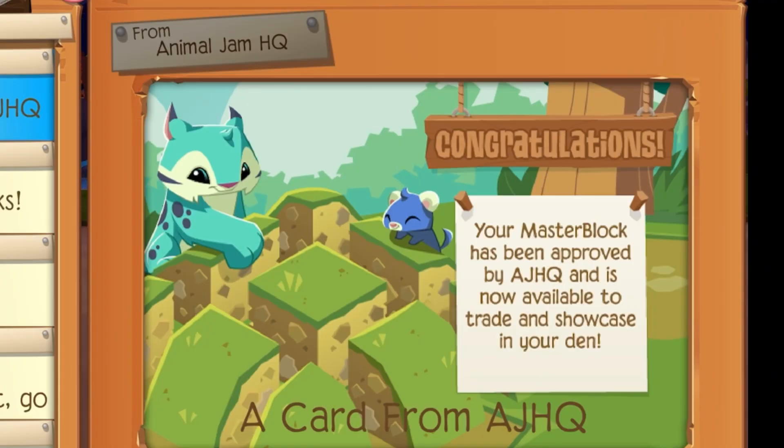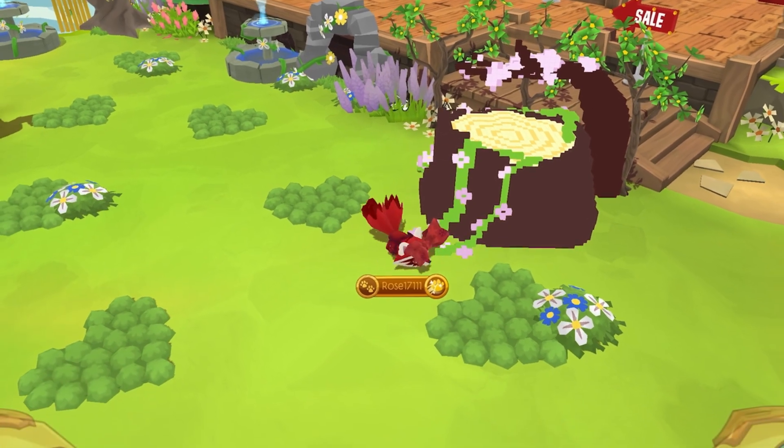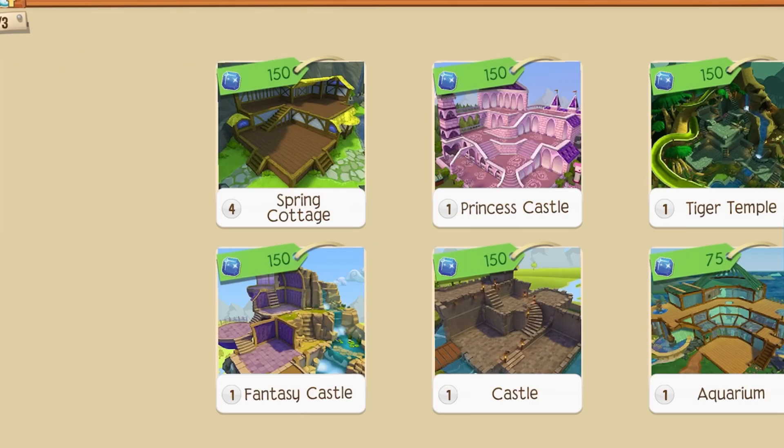Animal Jam has already approved my master block and I honestly thought it would take much longer than that. Let's see what it looks like in my den. That's very thick — I'm going to need to find a new den to put this in. I have so many spring cottage dens, but all of them are already decorated. Looks like I'm just going to have to buy another one.